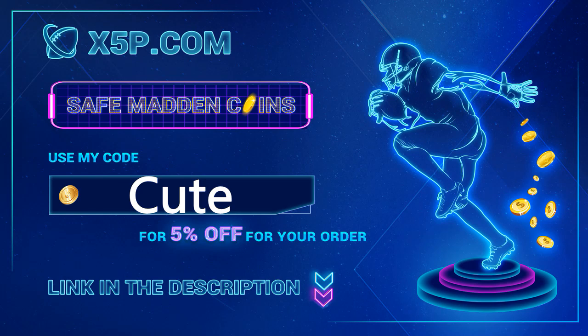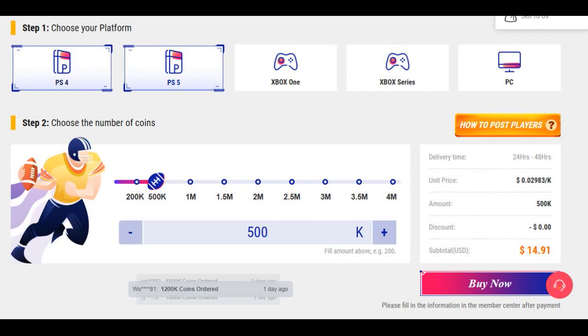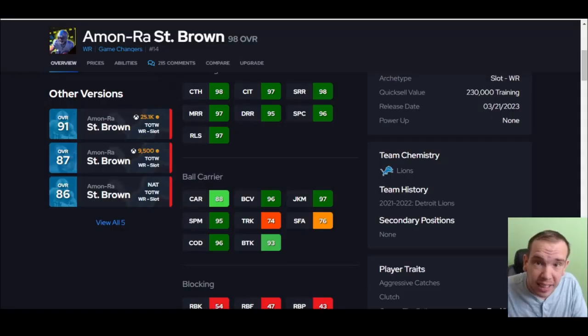xyp.com, use code 'cute' at checkout — easy, fast, legit. Stop gambling your money, go get the team you want, have the fun you want. Link down below. I'm buying coins right now, prices are so cheap — 500k is below 14. Go save your money, go have the fun you want, stop wasting your money.